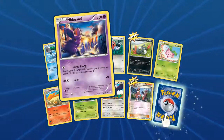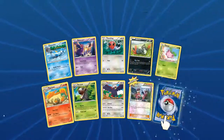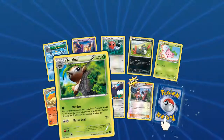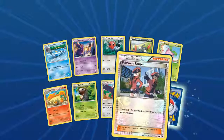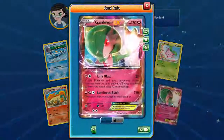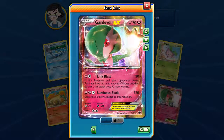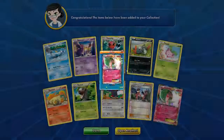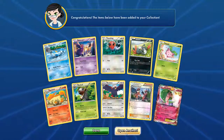Another pack — Nidoran, a cool Fletchling, Sneasel, Hoppip, Rapidash, Nuzleaf, Braviary, a cool Foil Pokemon Ranger, and a Gardevoir EX with Link Blast and Luminous Blade. Getting some more EXs — I'm kind of interested in EXs, I just missed out on that whole way to play.